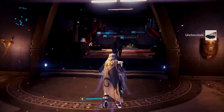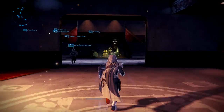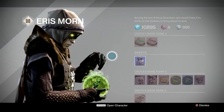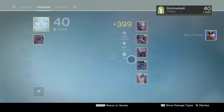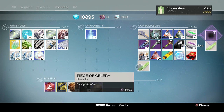Okay then, we're going to take our Un-Chocolate — whatever that is — over to Eris Morn and do a final trade. The Un-Chocolate is going to be switched out for a bag of treats. Seems like a fair deal. Now what is inside this bag of treats? Let's have a look then, shall we? Drum roll please...